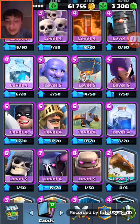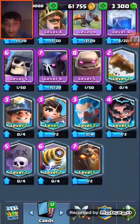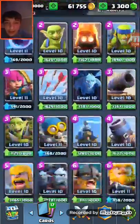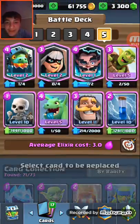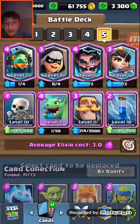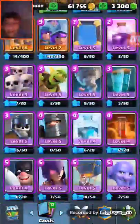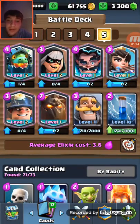I'll share the channel. I love the Log, pretty cool. Our third one was the Electro Wizard — I think it's neat that I remember this. Fourth was the Princess, which is really cool. Fifth was the Miner, and sixth was my infamous Lava Hound.